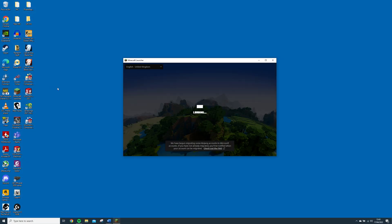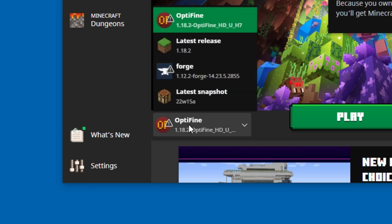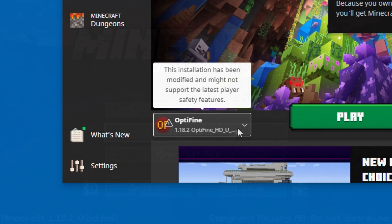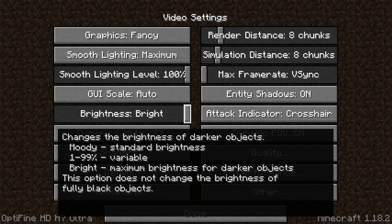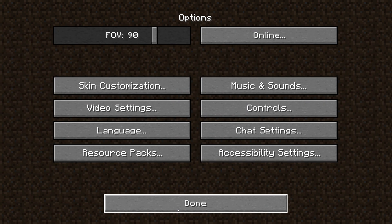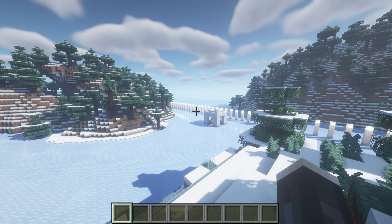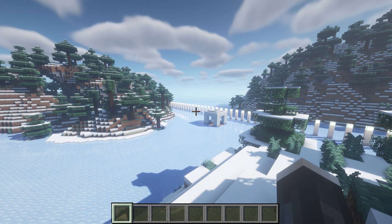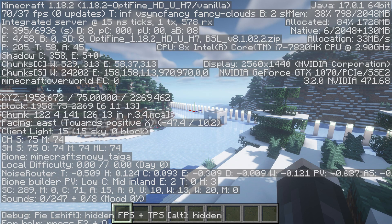First, you'll want to launch the latest version of Optifine, then once you're in game go into options and load up BSL shaders. You will then need to load up a world or server. Once the world has loaded, you can check your FPS by pressing F3 and looking at the top left.